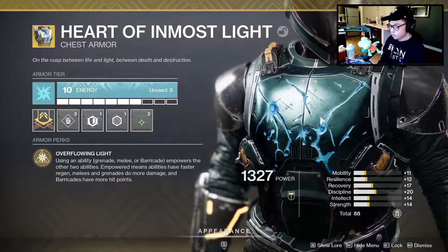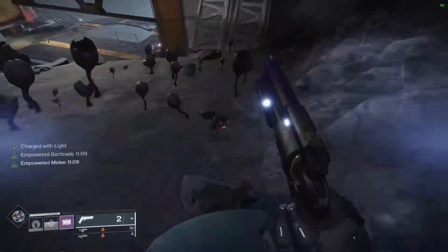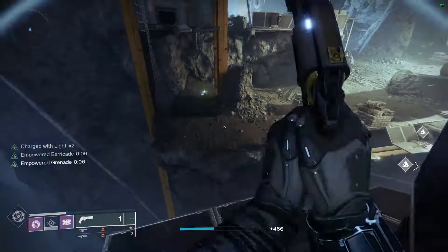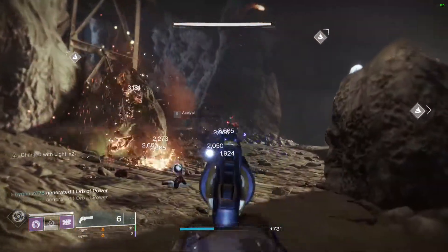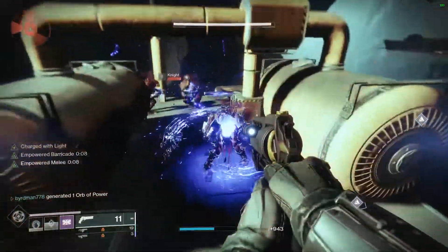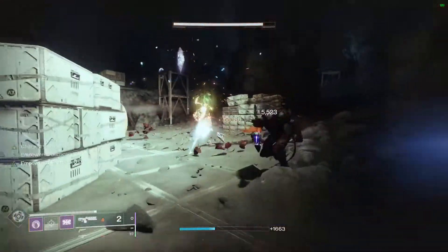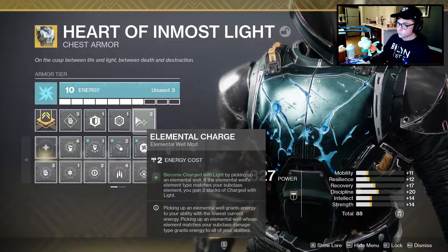The centerpiece of this build is the Heart of Inmost Light. Using an ability — grenade, melee, or barricade — empowers the other two abilities. Empowered means faster regen, melees and grenades do more damage, and barricades have more hit points. The constant synergy here is: throw a grenade, run up and punch for more damage, which feeds back into your grenade, which you throw again for more damage, then throw up a barricade — and so on. On the chest I run Concussive Dampener and Sniper Dampener to avoid getting one-shot, plus Elemental Charge to become Charged with Light by picking up elemental wells.